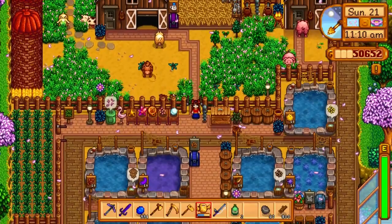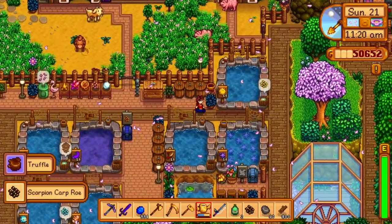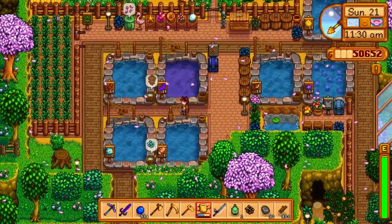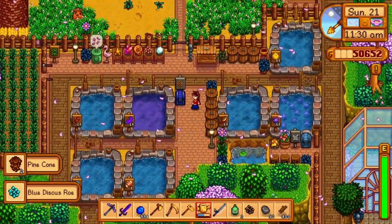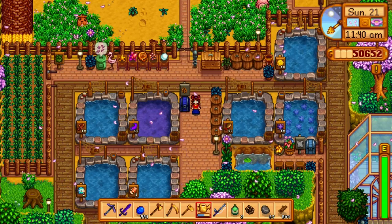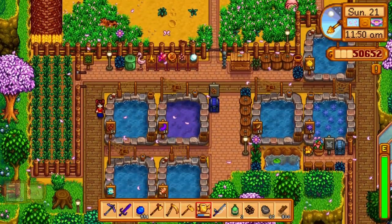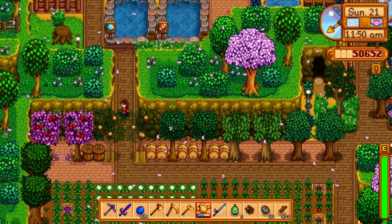This is also where I have my silos on the map. If we head down here I have my fish ponds where I am harvesting roe and various items. I also have another shipping bin and a little pond. I have a bunch of preserved jars where I'm turning my roe into aged roe, and I just store all my roe in this chest right here so it's kind of all contained in this little area. Then I have a worm bin over here, and on this far side I'm using it to grow fiber, and then I have one log for hardwood that naturally grows on the farm.